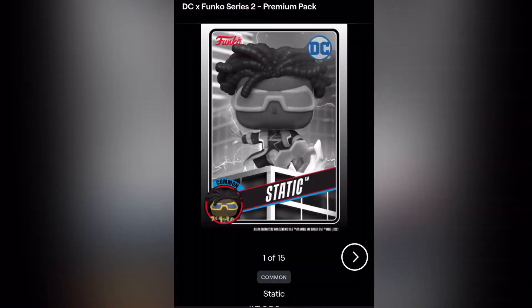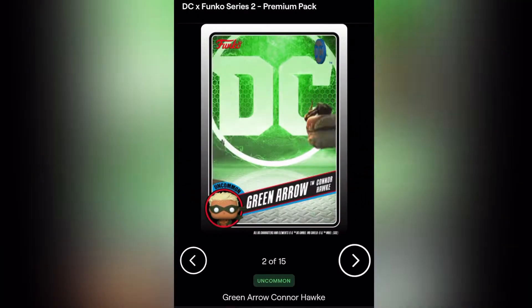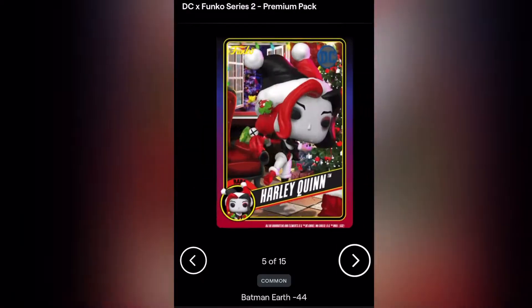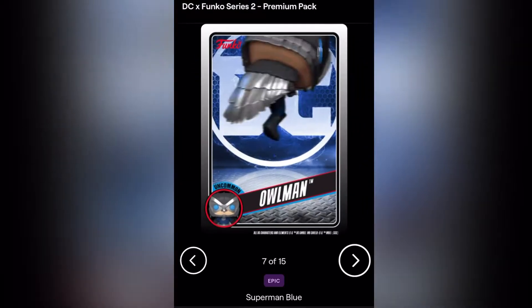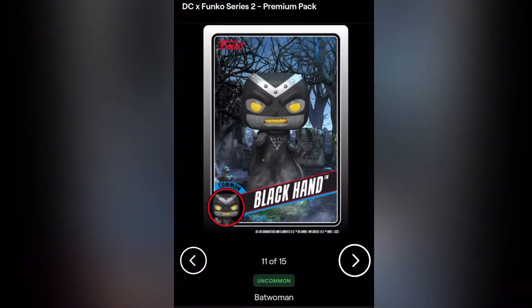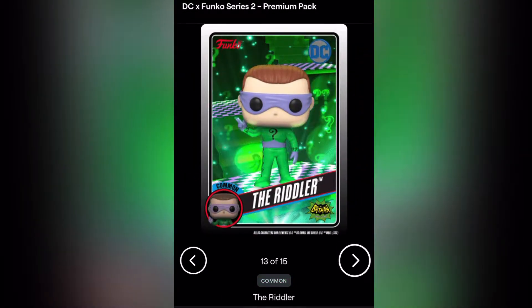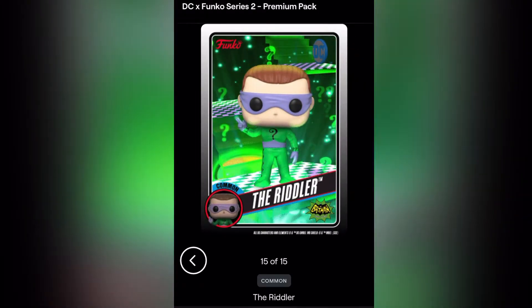Here we go — always makes me nervous. Common, uncommon Green Arrow, Harley Quinn. Rare — we like the rares and epics. Common Batman Earth, rare Harley Quinn. Epic! Cool, we got an epic one. Uncommon, common Dr. Fate, rare Adam — good to have. Uncommon Batwoman, common Black Hand. Uncommon Freddy Funko as the Riddler, common Riddler. Two more: common and common Riddler. No redeemables, but some good cards. I've never gotten a redeemable, just to let y'all know.